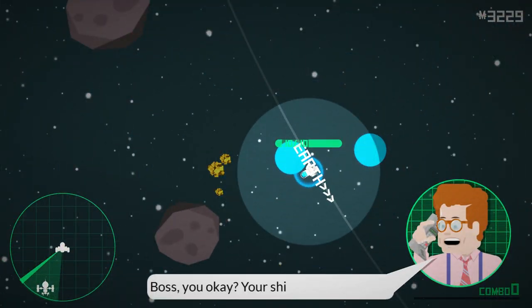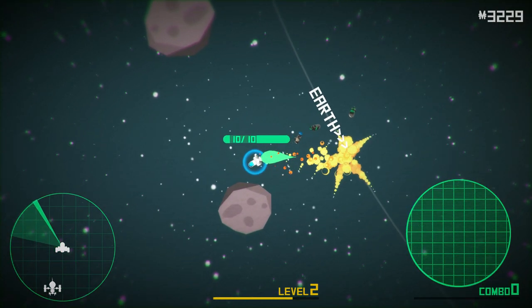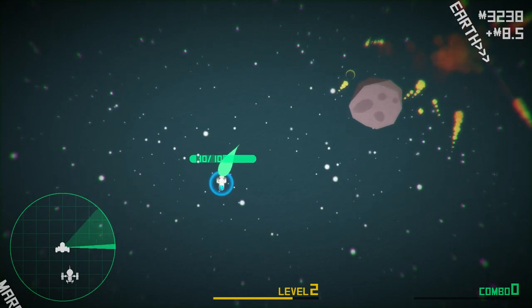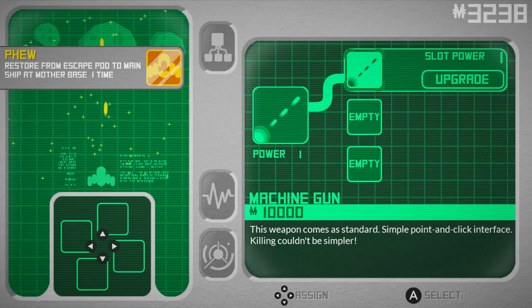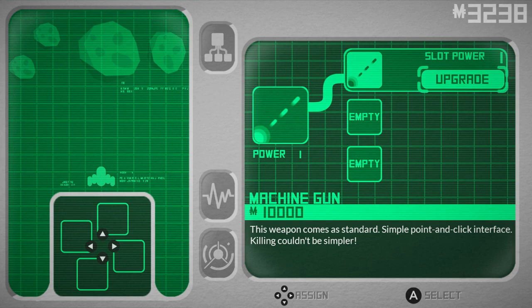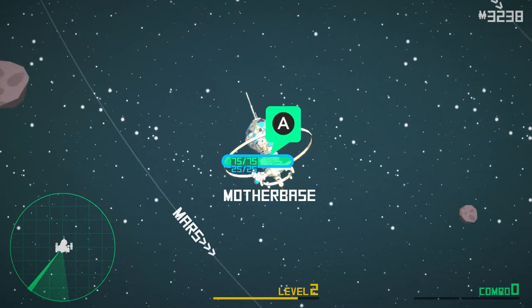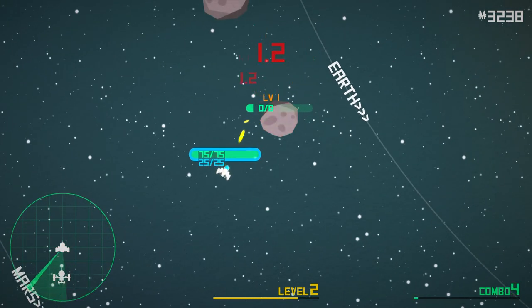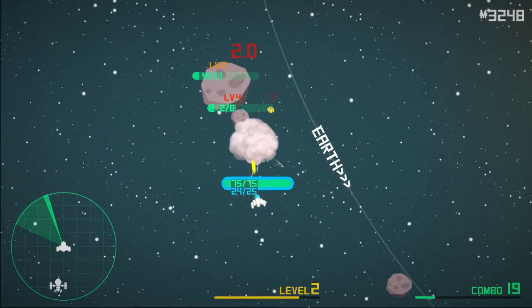Did we die? 'Boss, you okay? Your ship was destroyed. Don't worry — you've ejected into the executive escape pod. Your pod is very vulnerable, so head back to mother base to repair as soon as you can.' That sucked. But we have a new ship. That is good.